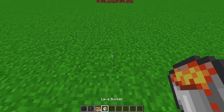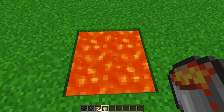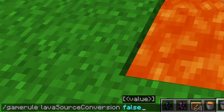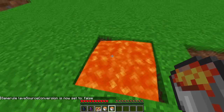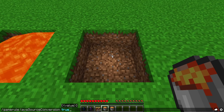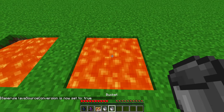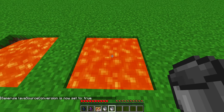Finally, the last thing I want to point out: you can now have infinite lava sources, like this. Obviously the default result from what I just did would have been this. The game rule is lavaSourceConversion, so if it's set to false, this would be the result. But if you set it to true and you put one in one corner and the other in the other corner, it will behave like water, because lava source blocks will be created from flowing lava.